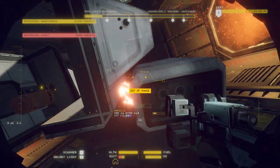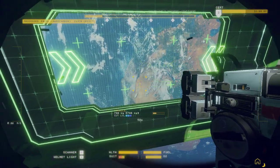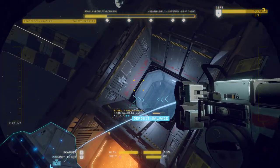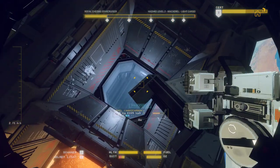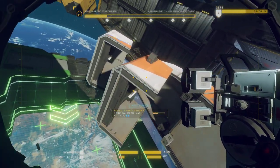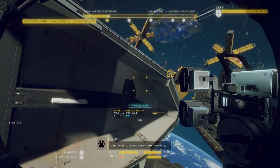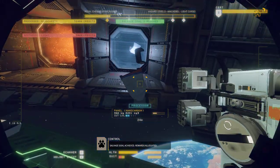Apply credit to account. Goes to the barge, doesn't it? Get in there. Hilarious. You've got to be a little forceful with these things. We're going to have to position ourselves more carefully. Going to shunt it — bounce off there. There we go, that gets it out of there. Credits deposited. Salvage goal achieved. Rewards allocated. Thank you.